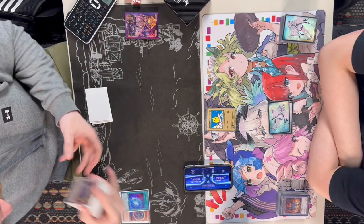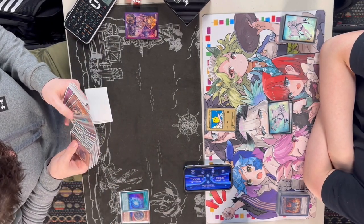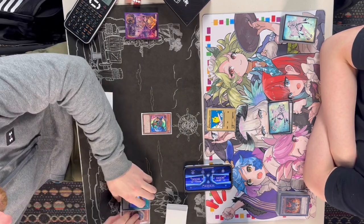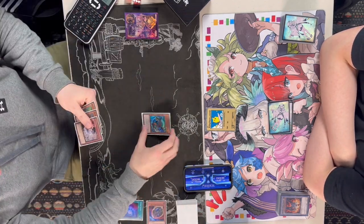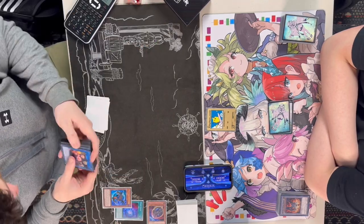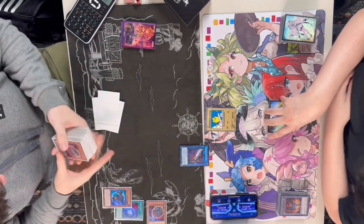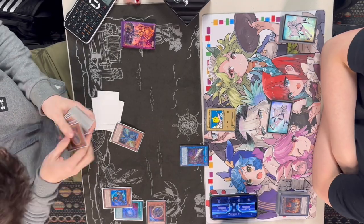Activating the Chaos Space, pitching the Nibiru — a very good card against Kashtira, unless they go for that Dryden pass. Searching for the Collapser, and we're going to see the effect of Collapser activating, banishing the Nibiru. It's crazy how these cards are still running around. And then we're going to be linking away into the Episti.